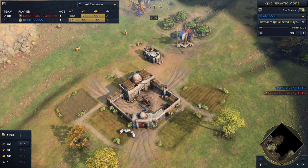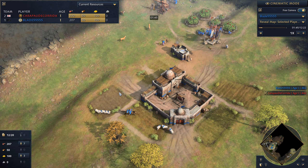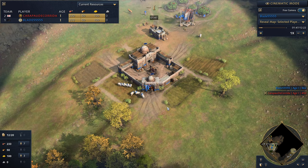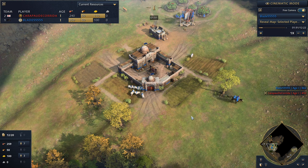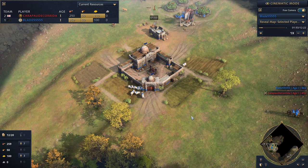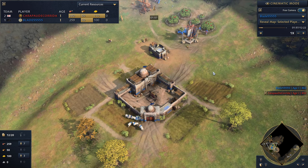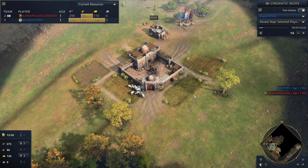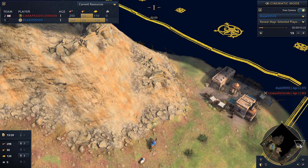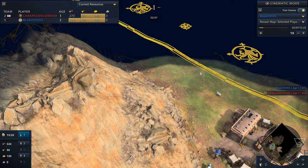The point of the build, and why it's actually really strong right now, is that camel archers destroy spearmen. When you open up horsemen and your opponent opens spears to counter that, a camel archer three-shots a spear. So if you have three camel archers, that's one-shotting a spear. With blacksmith upgrades a spear can take four shots, but you can counteract that with the plus-one attack — though I haven't tested that personally.